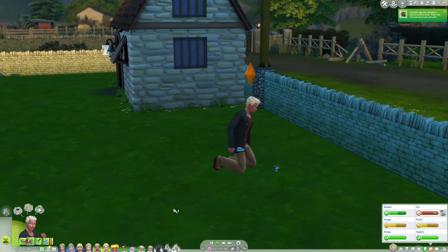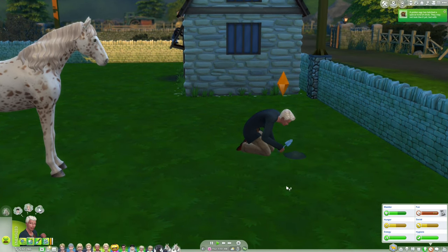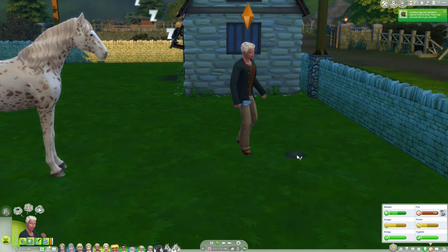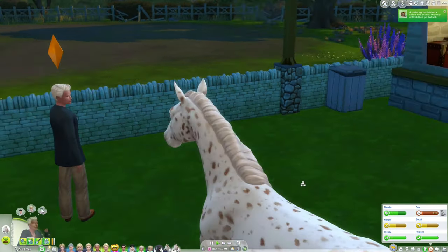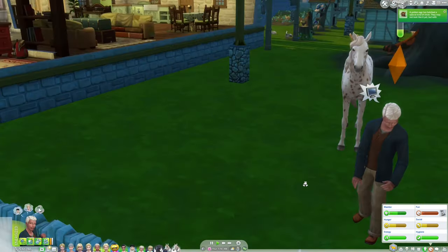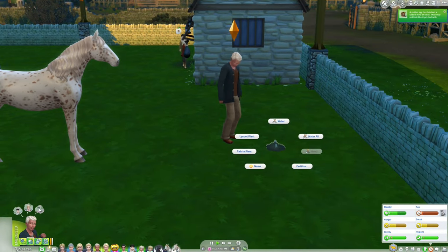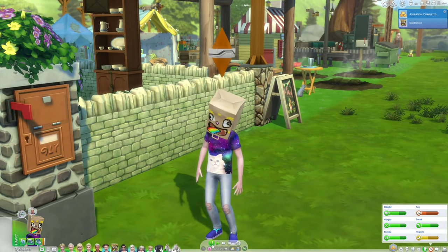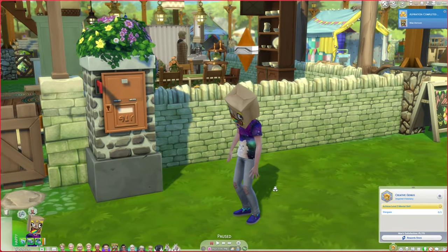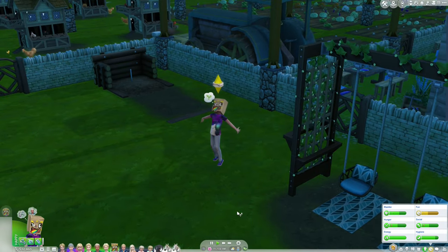Isaiah needs to plant — or actually grow — a cow plant in order to finish his gardening aspiration. We'll see if we can get this to work. I've put the cow plant where the old shed used to be, since I went down to just one cow and one llama. And May now has an A in school! I also need to remember to stargaze tonight — I almost forgot as the roosters are crowing.